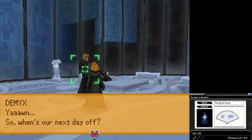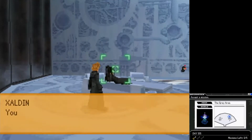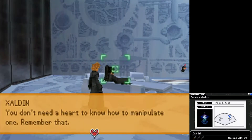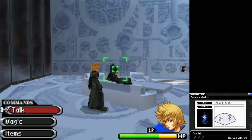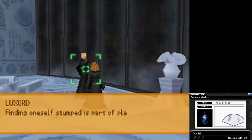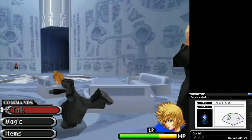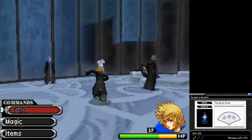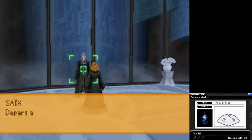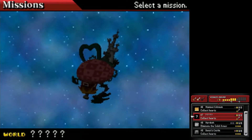So, when's our next day off? You don't need a heart to know how to manipulate one — remember that. Finding oneself stumped is part of playing games; don't let it get to you. The partisans are ready. Yeah, we have Olympus Coliseum and then we have Wonderland as our next two destinations.